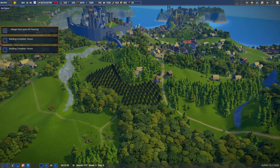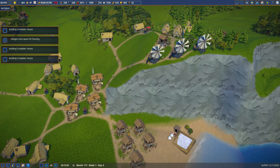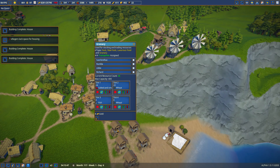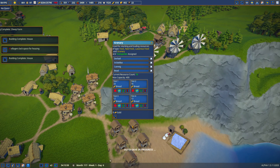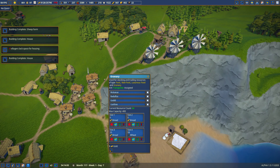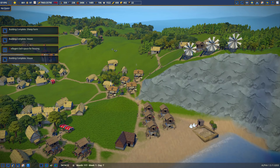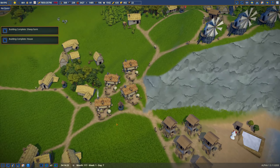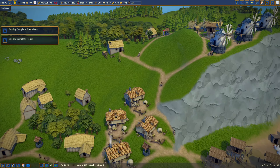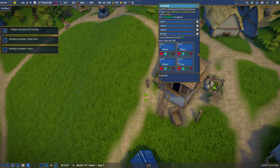That problem is solved. Over here we now have granaries storing salted goods, wheat, and bread. We're going to need more storage for wheat. There's a circular wheat farm here — I don't think I'm going to do circles anymore, I'll put farms in wherever they fit. We do have a granary back here to store wheat and flour.